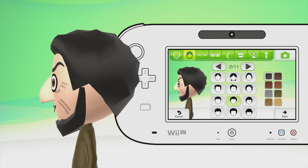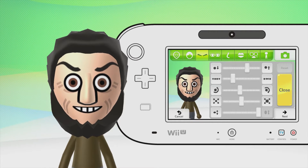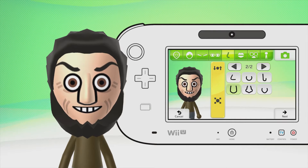The hair is a tough call — I've given him the third row, second selection overall, with the darkest hair possible. The eyebrows are shaped a bit differently but it's as close as I can get — third row, second selection overall, in black. For the eyes, I've given him dark brown eyes that have a kind of brownie-orangey look.